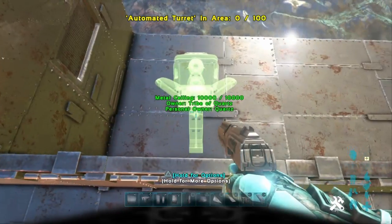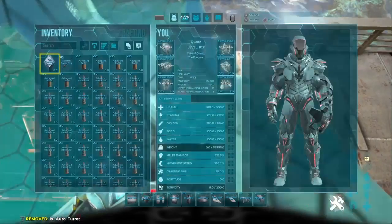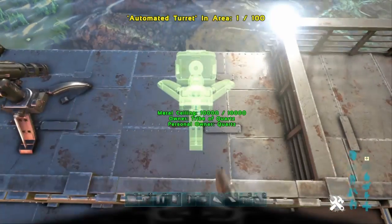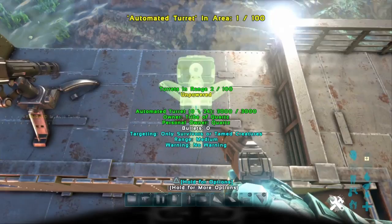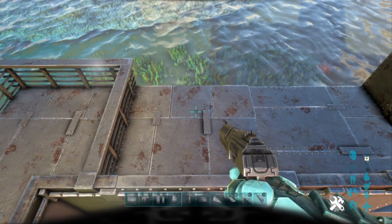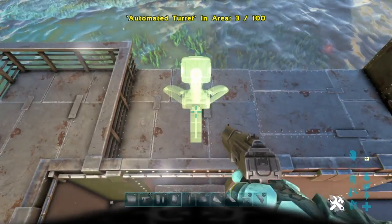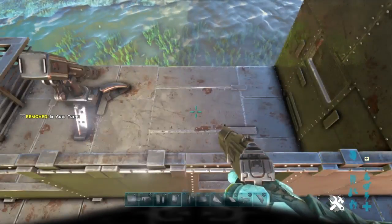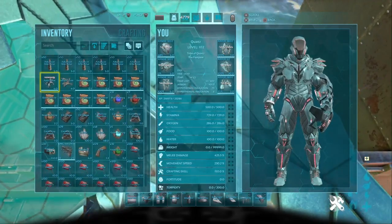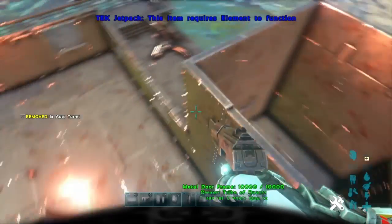From here you want to get your turrets out and just place them. By the way, all that I'm building can be done in creative mode - you don't need any flying or anything, including placing these turrets. You just stand behind them when you place them. Put another one, and then the two on this side, then fill them up with ammo. I'm on a non-dedicated private server.